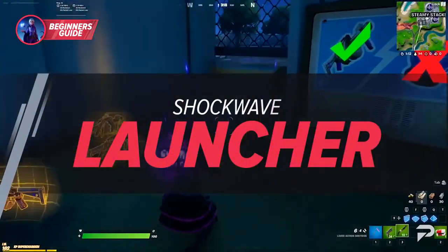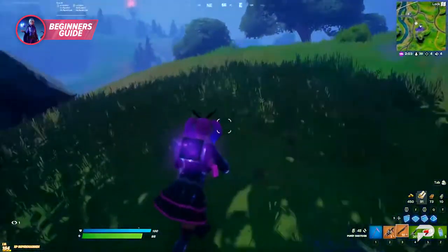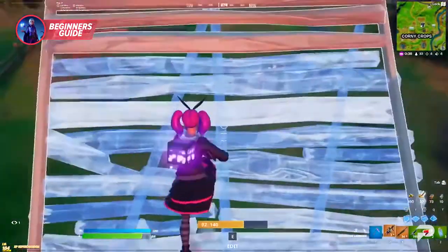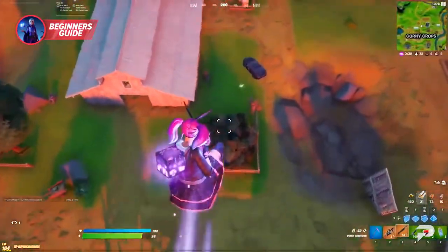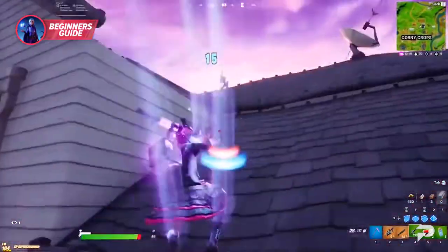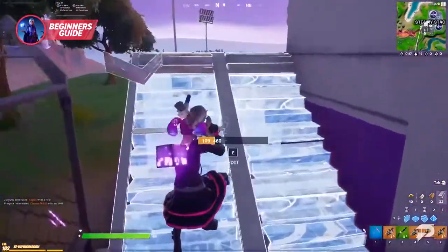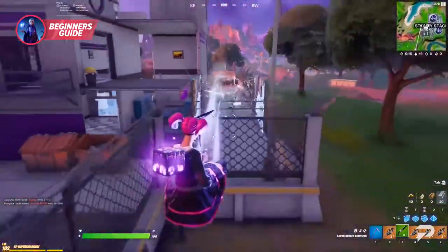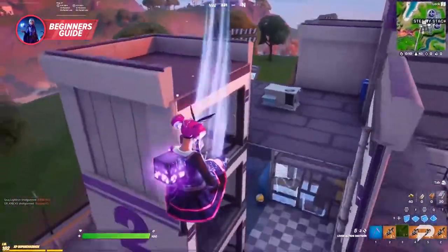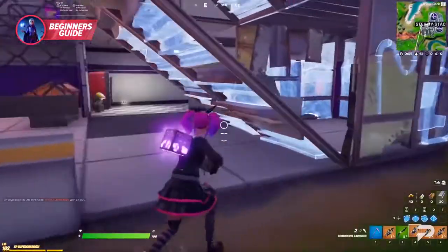The shockwave launcher is part of the latest updates to the game, and once again we get another example of how much emphasis there is on rotation in Chapter 2 Season 8. The shockwave launcher works similarly to the shockwave grenades we've seen in the past — they act as a quick and easy way to launch yourself in any direction. It can be great in a pinch, but it can also help you escape getting boxed in. When you launch yourself using the shockwaves, you can break right through structures and builds. It's a clean way to move around and even gain the high ground. It can also be used to knock players in different directions, breaking their coordination or even knocking them out into the storm.